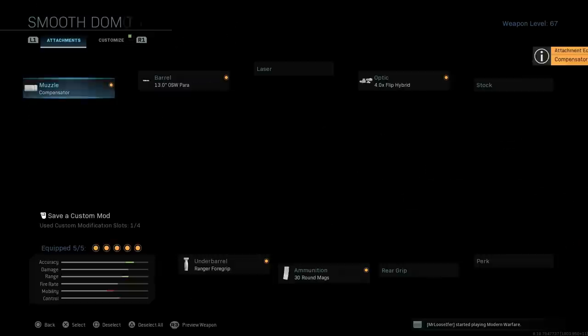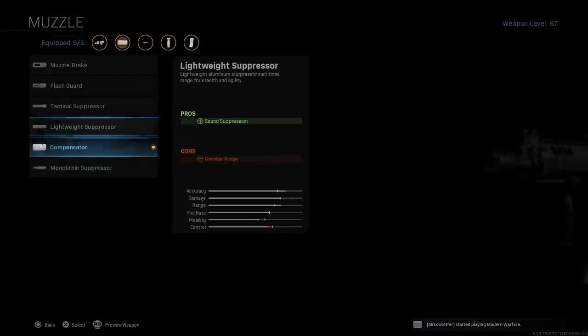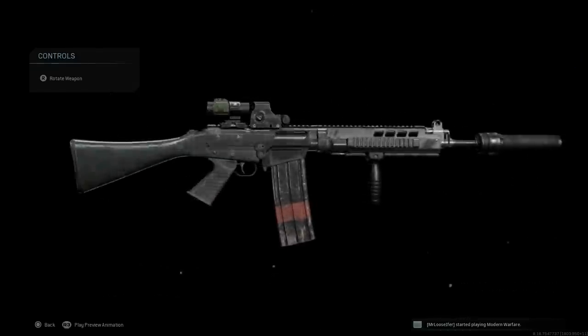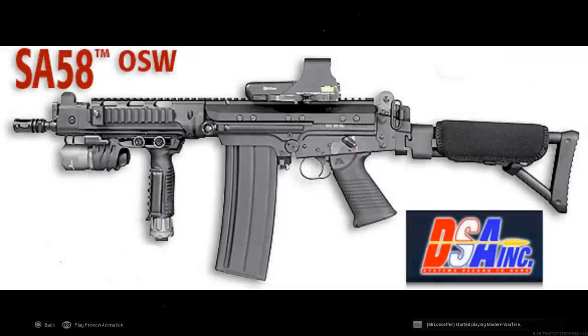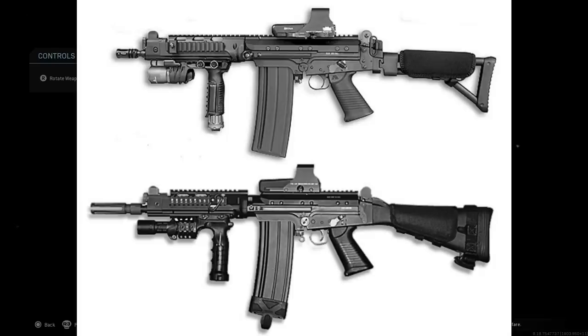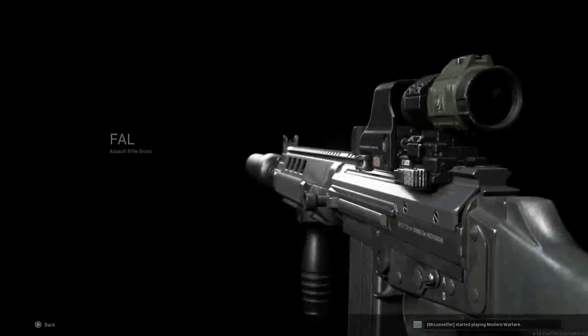For multiplayer I'd swap to a compensator, giving you a shorter, very aesthetically pleasing looking rifle, but we'll put the tactical suppressor on for this Warzone design. This is the final design for the DSA, or David Silvagal Arms Model 58 OSW, Operational Specialist Weapon, built with the Smooth Dominator blueprint. You can do the same thing with the Skull Shot if you have it from the store. I'll link all the blueprint videos down below.